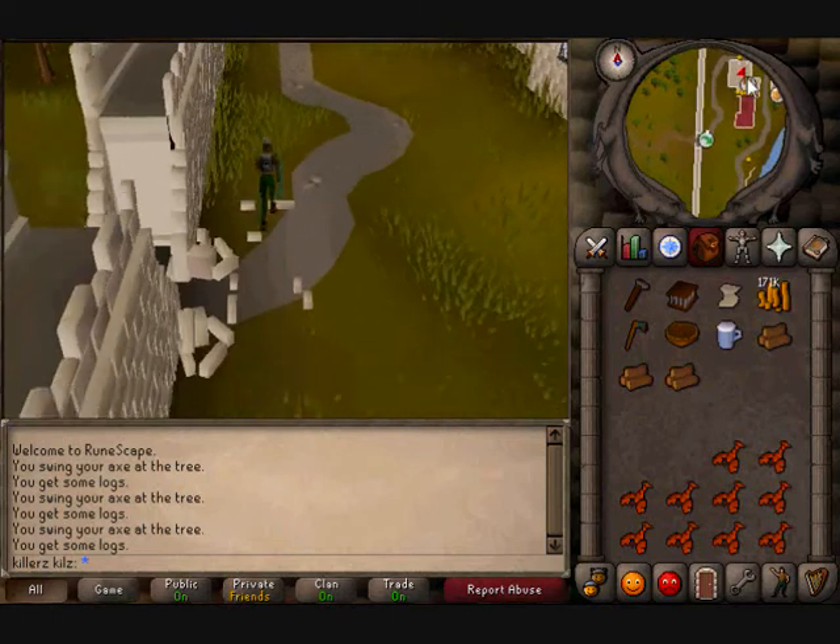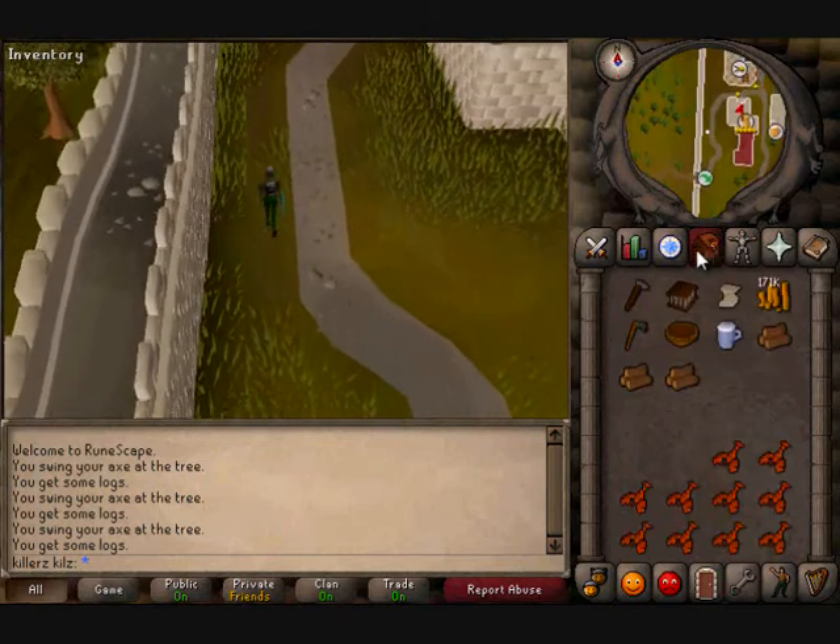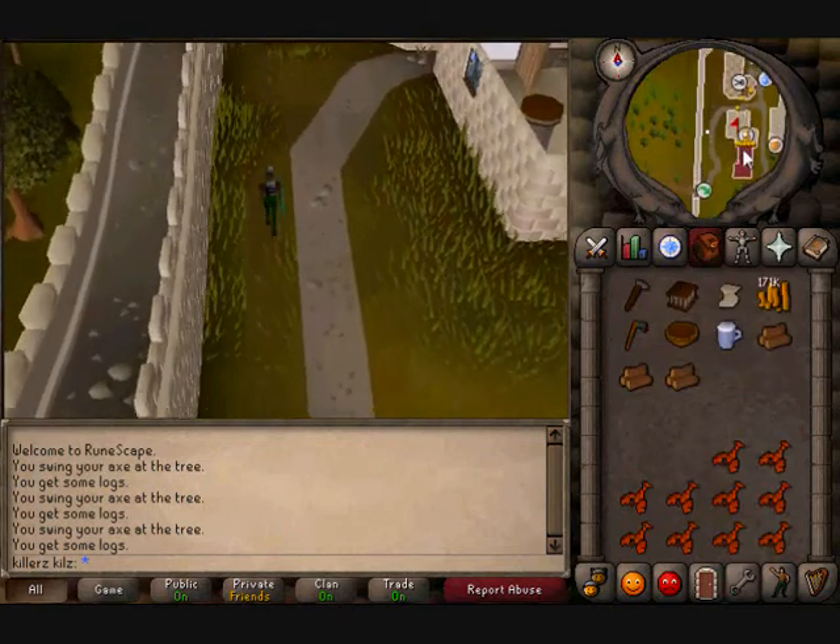I will show you my bank while I'm here — just to show you how... well, it's pretty crap to be fair.